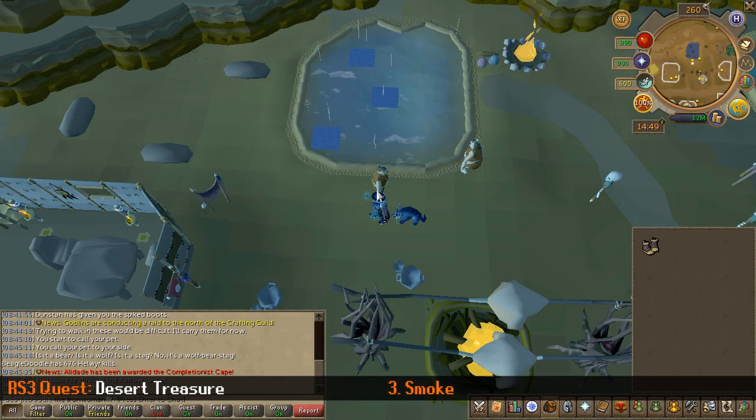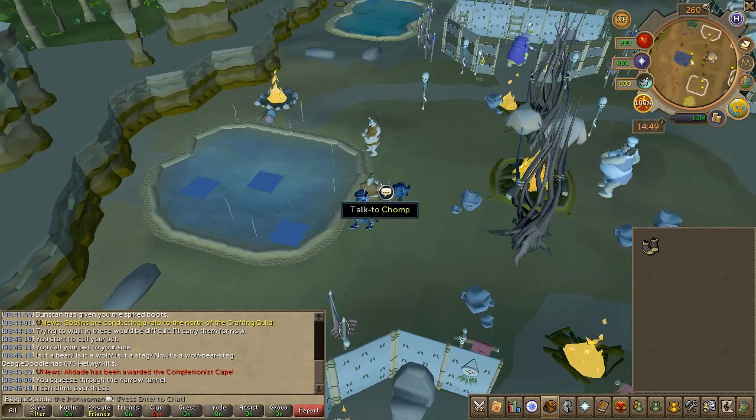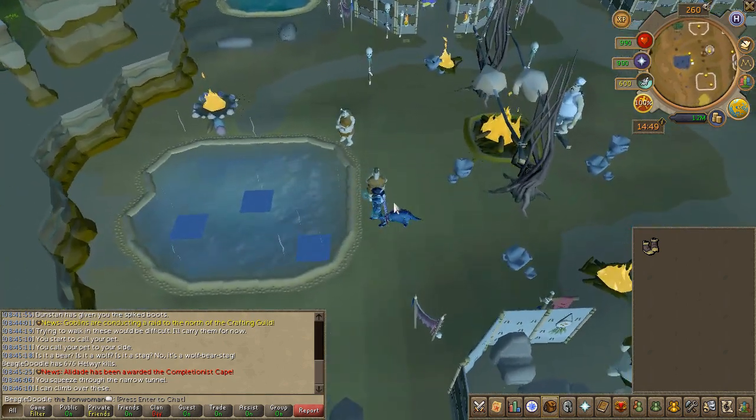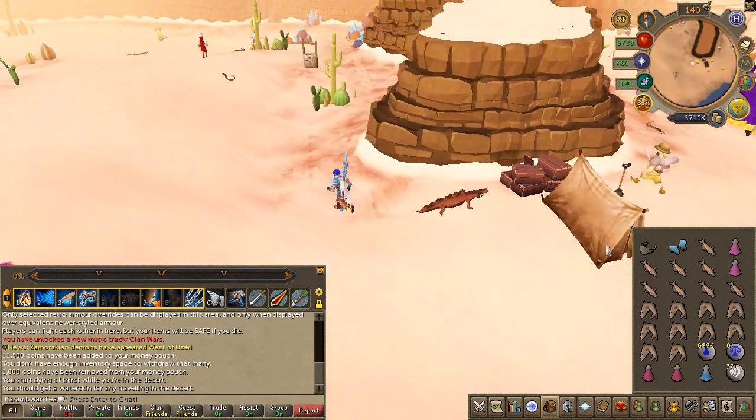Before we continue with the smoke diamond, if you've completed the 'As a First Resort' quest for the unlimited run, go ahead and quickly take a dip and head to the southern pool niche. If you don't have that, that's fine — just make sure to bring a super energy or restore potion or two. You'll now have to enter the smoke dungeon.